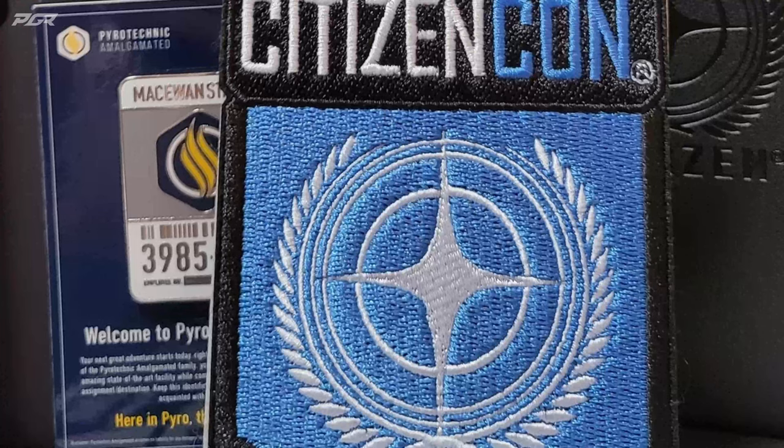If you zoom in you can see a dark blue piece of paper or card that says 'Welcome to Pyro.' To be quite honest, it wouldn't make sense for CIG to make physical merchandise saying 'Welcome to Pyro' if they're not ready to deliver Pyro. This gives a strong indication they are ready to drop Pyro — in my prediction, it'll be in a PTU build first for testing, not live.